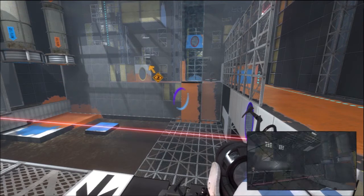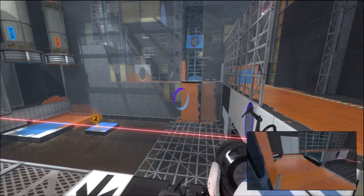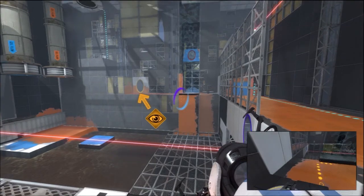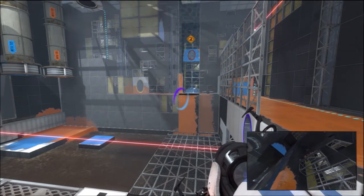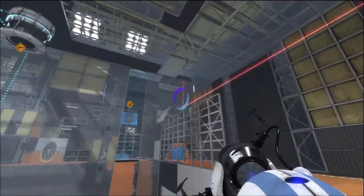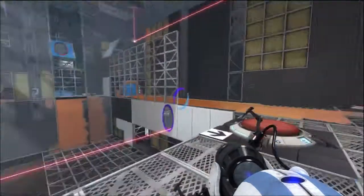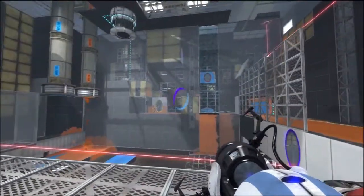They start falling from up there. And when they fall, whoever's on the outside puts a portal underneath them. They put a portal over there. You step on the button. Cube comes through. You gotta put a portal there and a portal here so it's flying through. Red laser goes through here, through this portal. Wait, it's a lot more confusing than that.